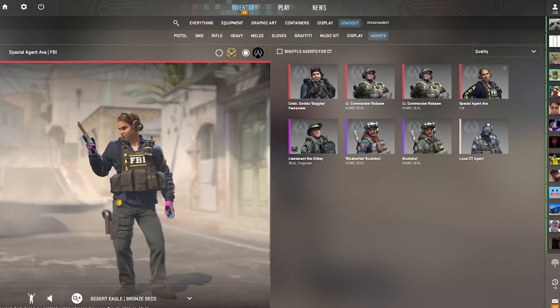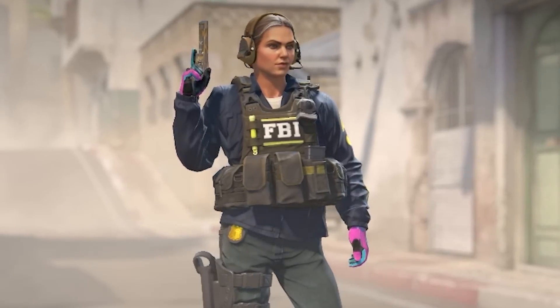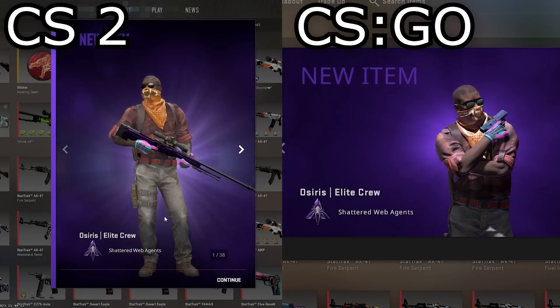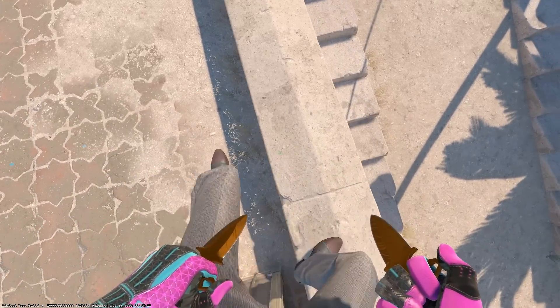Number thirty-three: all things related to agent skins are better. For example, the live view in the inventory is much nicer, and you now get a nice live portrait of the agent when you're accepting a trade. Of course, the in-game feet also add to the coolness of each agent skin.